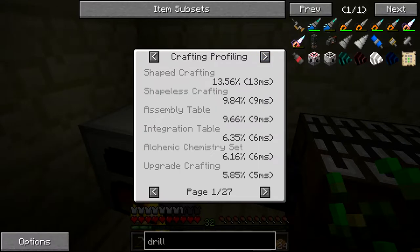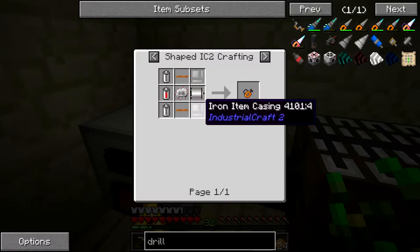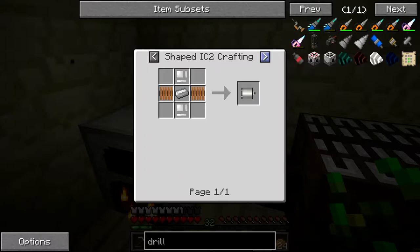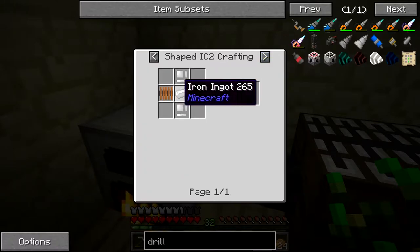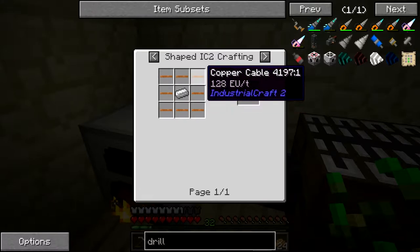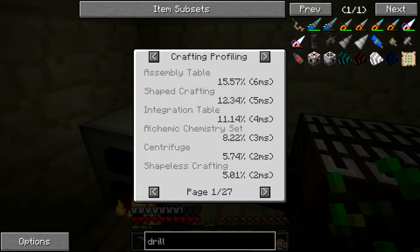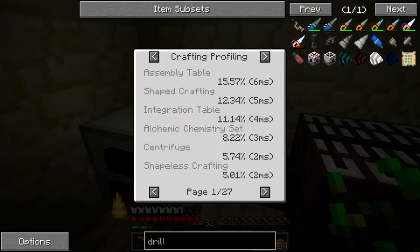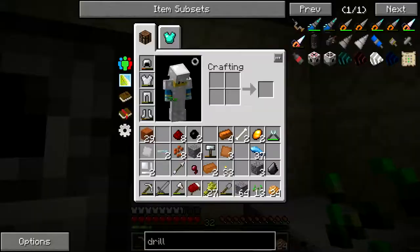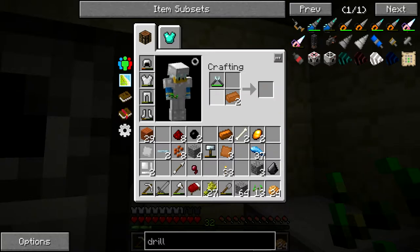Power unit. RE battery. Electrical motor. Coil. I wish I could go back a page or something, you know? So I need copper cable - do I have copper cables? How do you make copper cables again? Is it this? No, you need to make plenty again, don't you? Dang it.